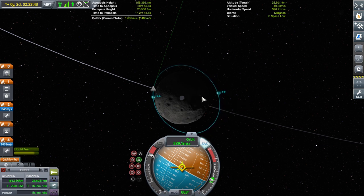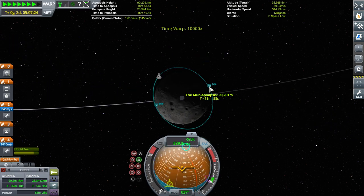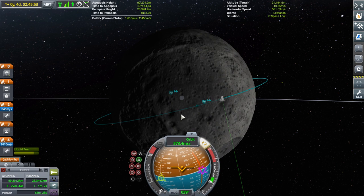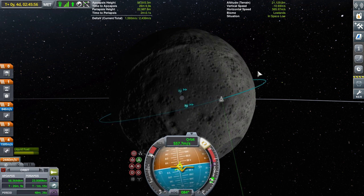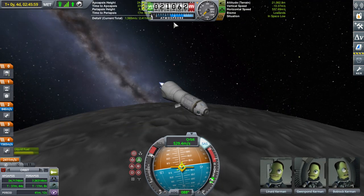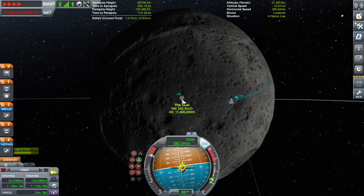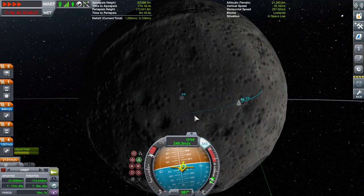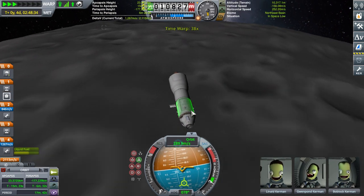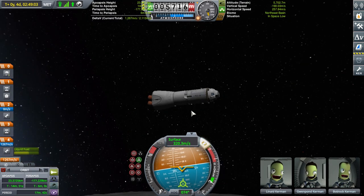Just about got to a low lunar orbit. I'm going to time warp so that I can land on the near side during the day — partly for realism and partly so that if I need to communicate I can. I'm just going to land in the midlands. Normally I'd aim for a crater, but it's not career mode where I have to get science from a specific biome, so I'm fine landing anywhere.